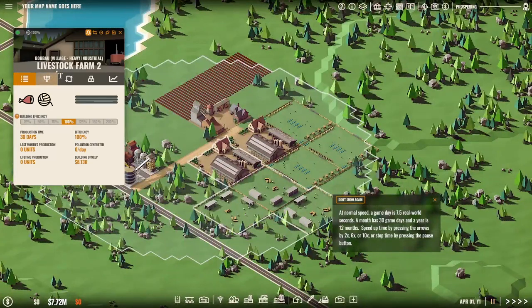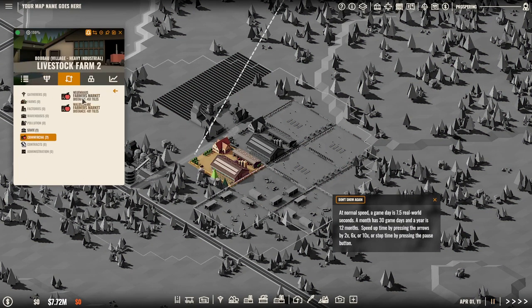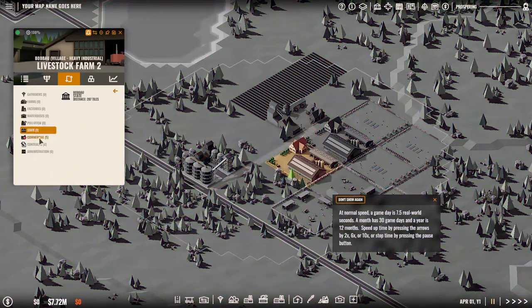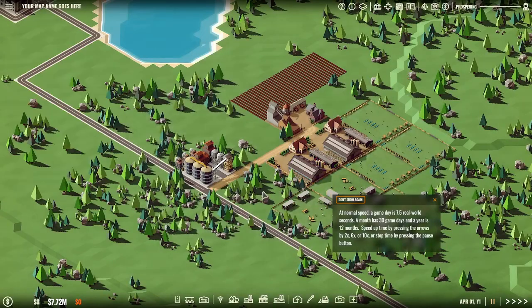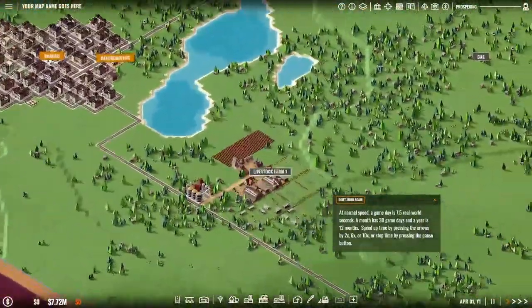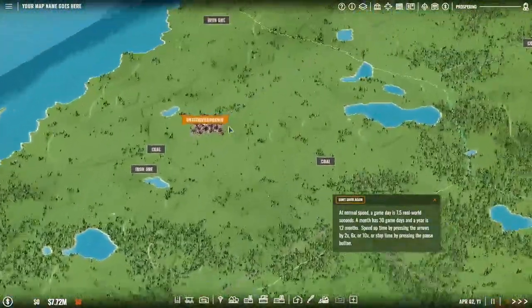Let's see where you're going to be selling your meat — it goes to the same place. The hardware store is nice and close by, so that is also up and running. The market is nice because that's going to give us the basics.